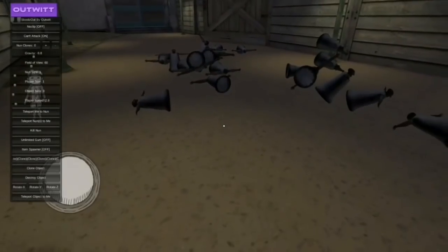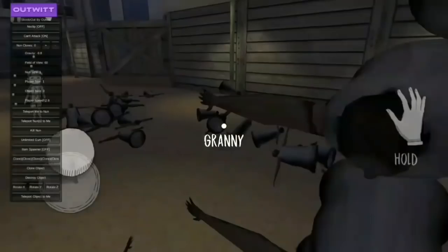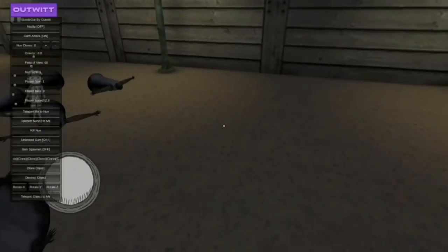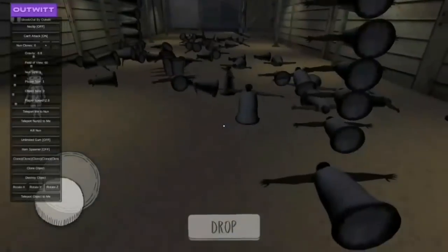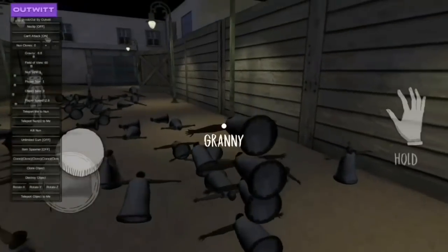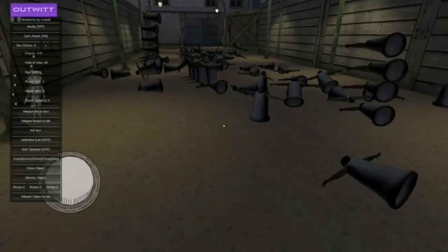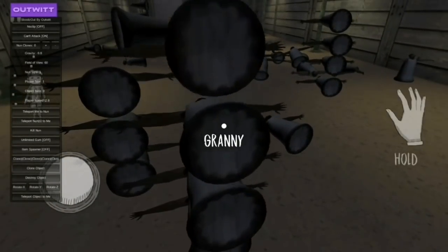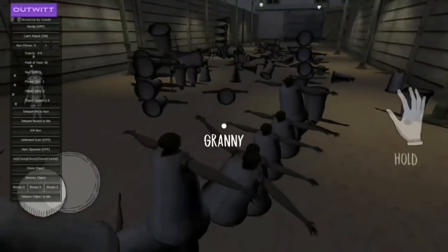Thanks to Outfit, we have many many clones — tons and tons of Granny. I think even Evil Nun will get scared if she sees this. This is how the new Granny model mode works, and you can really have some fun with this.